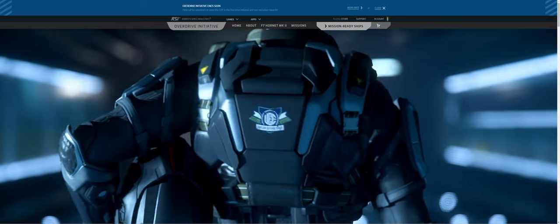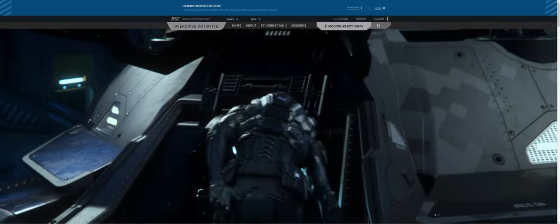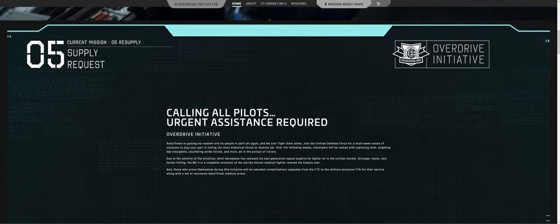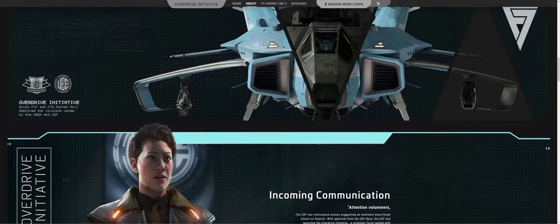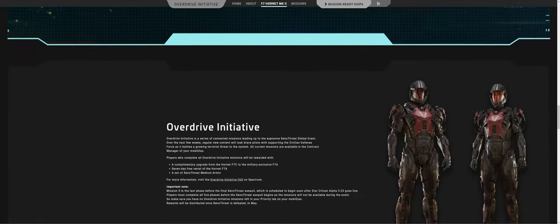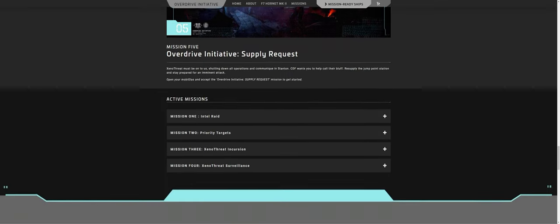For anyone who's missed things up until now, the Overdrive initiative is a mission chain that covers a range of gameplay loops. It lays the ground narratively for the main Xenothreat dynamic event, which should be showing up alongside Invictus launch week in May. For the most part you need to complete each phase sequentially, but don't worry if you haven't done any or haven't completed the full thing, since you'll have a good few weeks yet to get it all done and qualify for the rewards — a medium Xenothreat armour set, as well as an upgrade token from the F7c mk2 to the military grade F7a mk2.